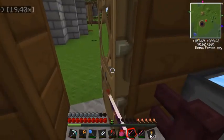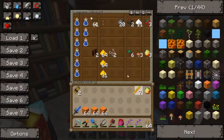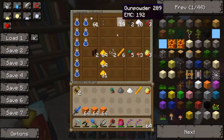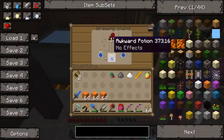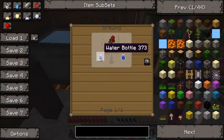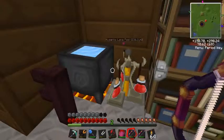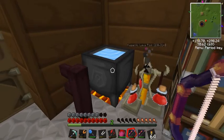The first thing I'm going to do is brew a couple of potions because I'm going to need them. What you need is you need to make some awkward potions, which you make by getting a water bottle and putting nether wart in it and you get an awkward potion. You get a water bottle by crafting a glass bottle with three glass in the same shape as a bucket and either right clicking on a water source or putting it in a cauldron. A cauldron is more efficient because you can put one bucket of water in here and get three water bottles.